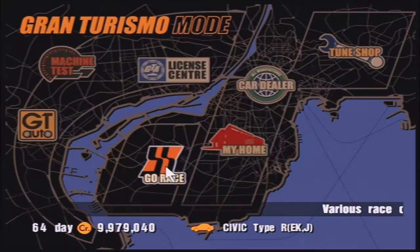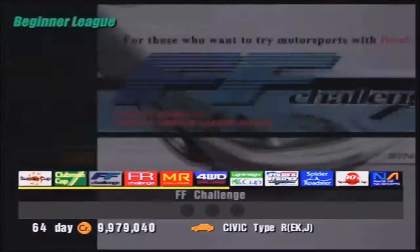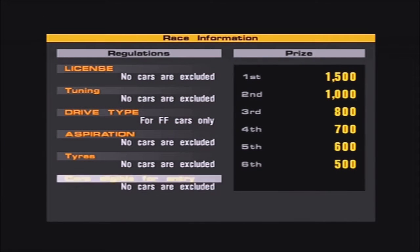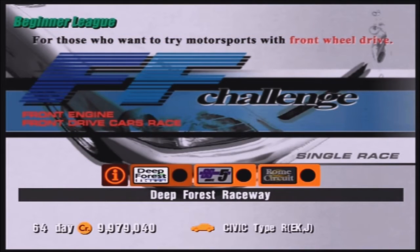Anyway, someone said something about RX7s — I'm not paying attention because I don't care. Front wheel drive challenge — as you'd expect, there are some restrictions this time around. Drive track for front wheel drive cars only. We're getting a little bit more money from this one, so that's nice. Races are going to take place at Deep Forest Raceway, Special Stage Route 5, and the Rome Circuit. Let's start with Deep Forest Raceway first.